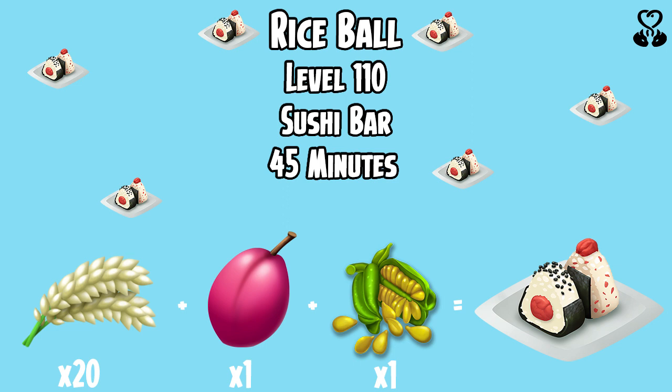And last but not least, we have a new highest level product in the game. Previously it was the Mushroom Soup that unlocked at level 104, but now we have the Rice Ball which unlocks at level 110. It is made over in the sushi bar and will take 45 minutes. You will need 20 rice, 1 plum and 1 sesame to make the Rice Ball.